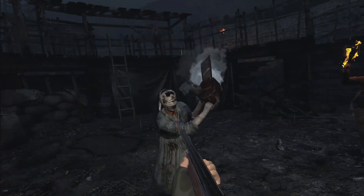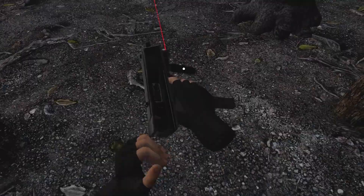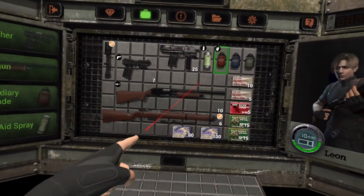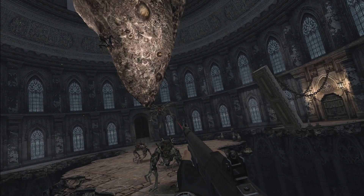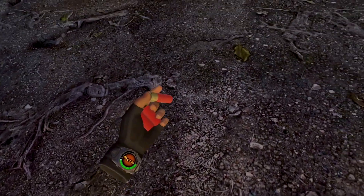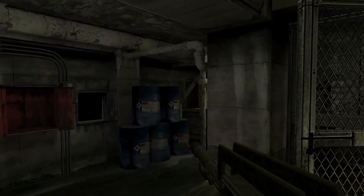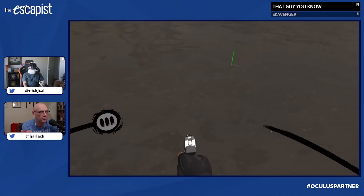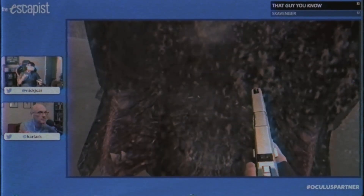As for Resident Evil 4 itself, the game transitions well to the VR format while still retaining a classic feel. One of the main features that really drives this home is the gear menu system where you organize your items, which is oddly very satisfying in VR. The tension ramps up considerably with combat in the first-person perspective, when you're having to frantically switch between weapons and items to stay alive while being attacked in virtually every direction. Specific moments in VR are far more memorable too, like facing down the regenerator, or — if you haven't played the game before — having your audience kindly trick you into shooting the lake a few too many times. Yeah, that was fun.